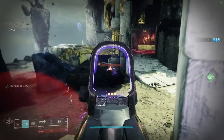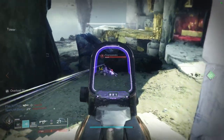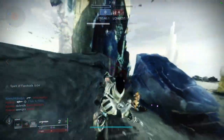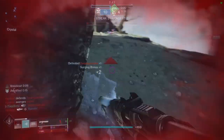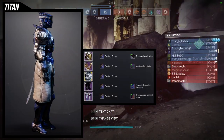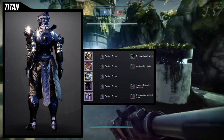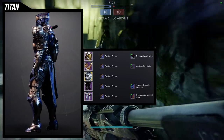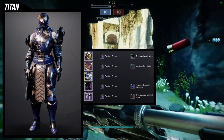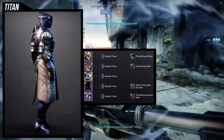If you guys notice, my voice is different — I had to re-record this after the fact because I got a comment that the video audio came out really janky. For this set, we're going to be looking at the Thunderhead Helm for the helmet, Veritas Gauntlets for the arms, Extrangler Greaves for the boots, and Thunderous Impact for the mark. I definitely love how this came out. The shader Dusted Tome looks really, really amazing with it as well — surprisingly, because I wasn't expecting it to look this good.